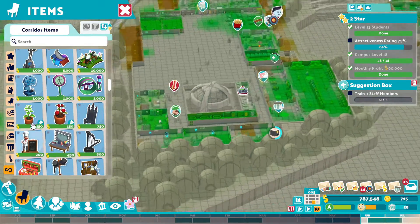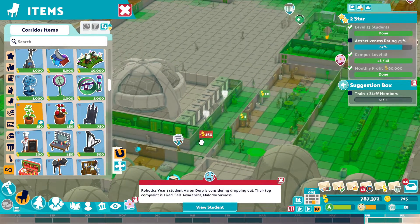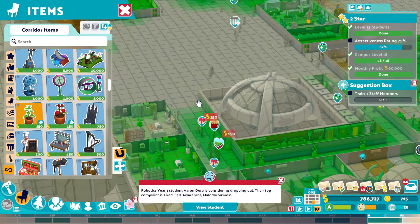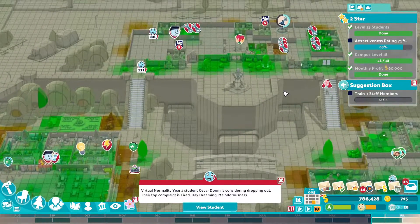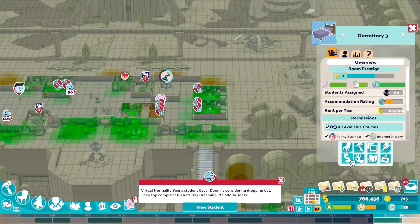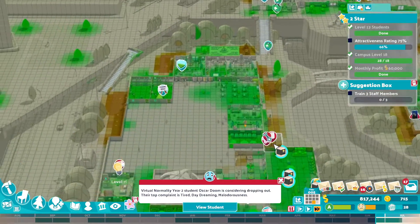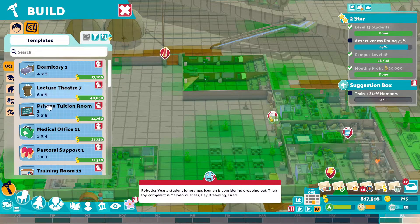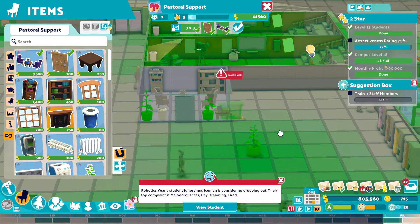We are just cheating the system really with this sort of way of doing things. But if it works, it works. Right, let's delete these two — I don't really want people coming up here that often, to be honest. Let's do a pastoral care here. But remove the fireplace, and we'll put an aircon unit in instead.